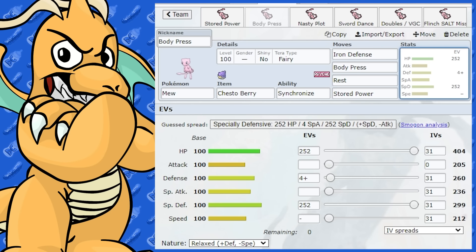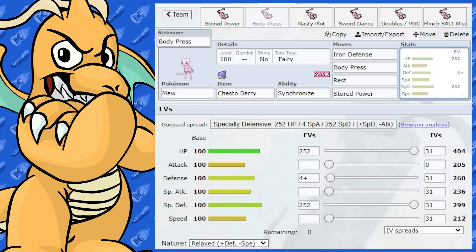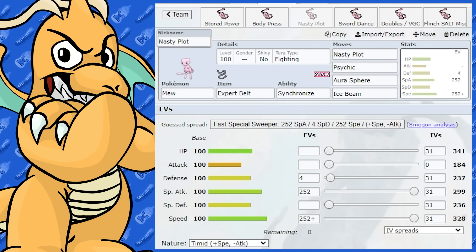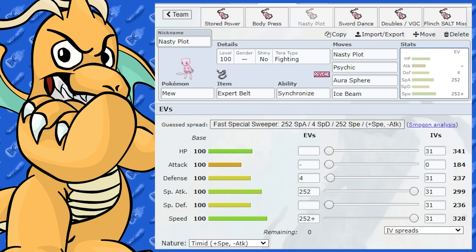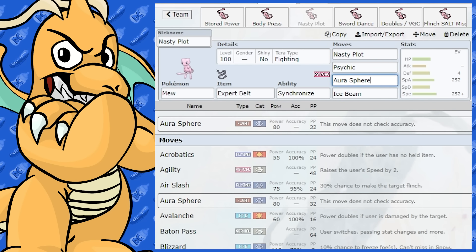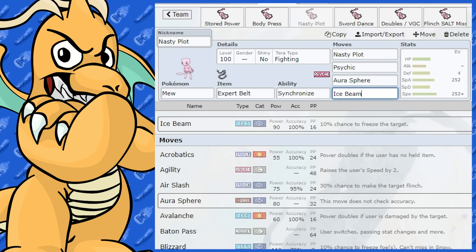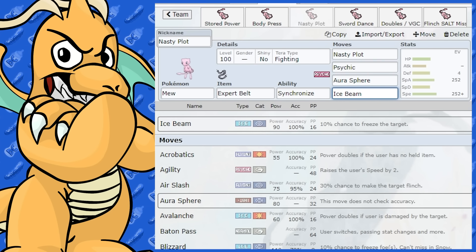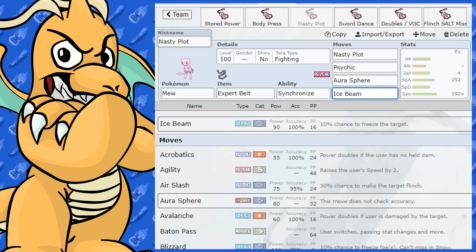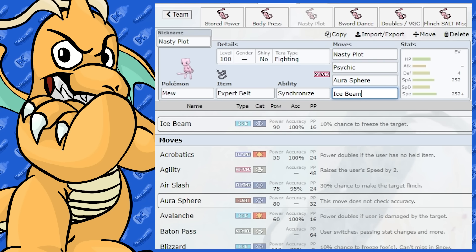That's a little bit different EVs — I gave this one Relaxed and raising Defense and dropping Speed. So that's a bulky set. Next, Mew makes a nice Special Sweeper. We've got Nasty Plot as a great special move to learn, so we've got STAB Psychic. Aura Sphere is great for Dark-type Pokemon and annoying Normal-types. And we've also got Ice Beam for coverage. Ice Beam is such a handy move to have — it takes out a lot of Pokemon and hits a lot of them for great coverage.